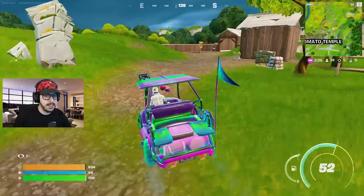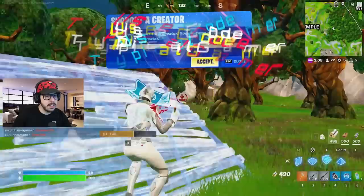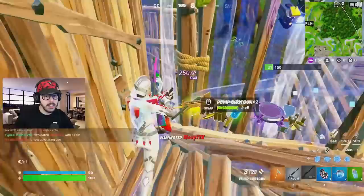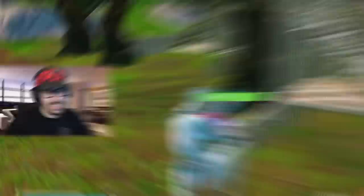Oh my gosh, there's a guy over there — he landed somewhere in this area. I'm going to switch seats and just let him have it. Bit of damage. Does he have a scar? He does — he has a gold scar! I'm going to go ahead and grab the grappler. I am jacked. My loadout is insane — besides the fact that I'm using gray weapons, just look at everything else. It's pretty nutty.